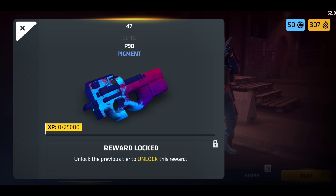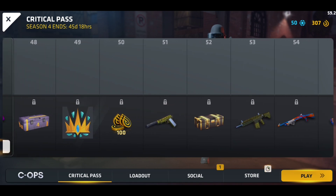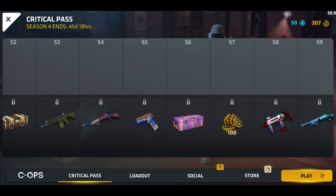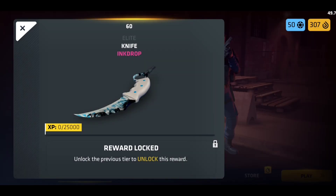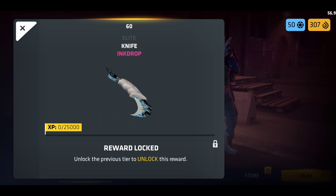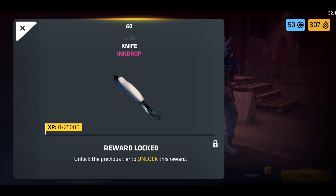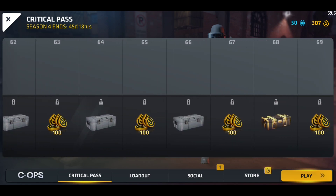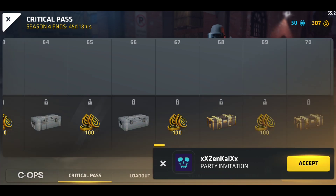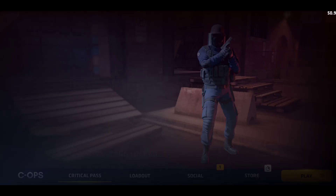There are lots of cool things this time; I really like this pass. At level 60 there's a knife again, and this one looks really good — it's called Ink Drop. I'm going to get it this time. As you can see it goes to level 70, and there's not much after level 60 actually.